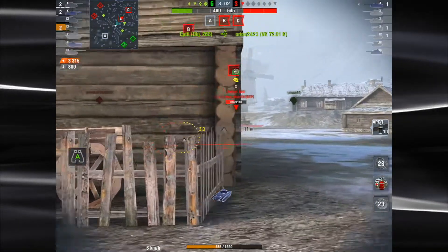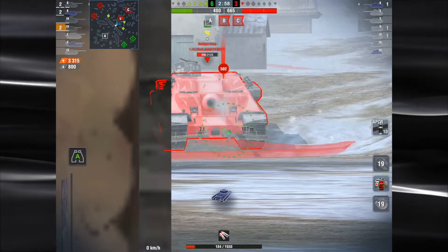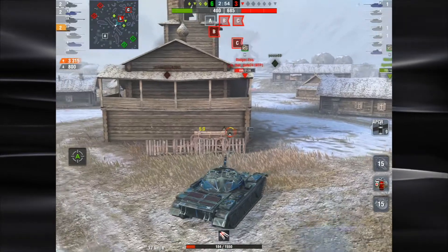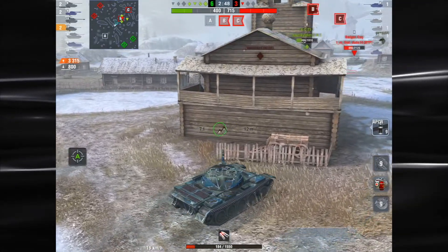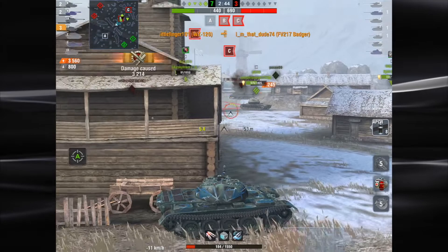Everything is showing red, so now it's down to the APCR — our premium ammo. Not going to pen the Badger from the front. I was hoping just to track him and get back to safety. I'll wait it out and let my teammates get him turned around. As soon as I see he's turned around, we're going to sneak in there and get our kill back.